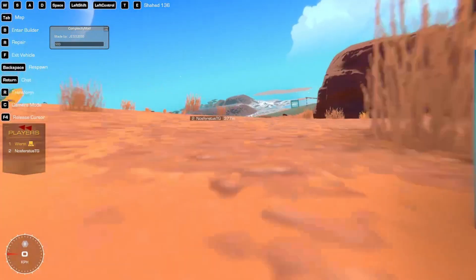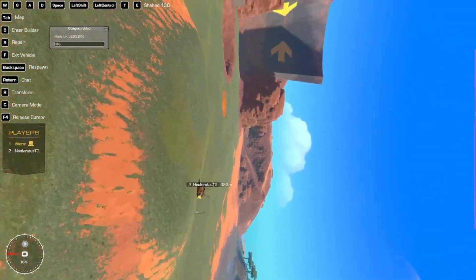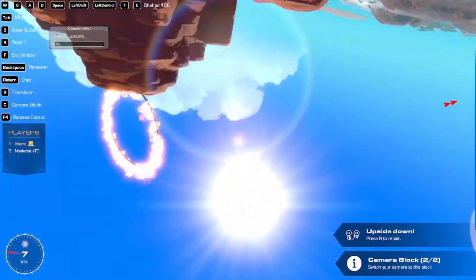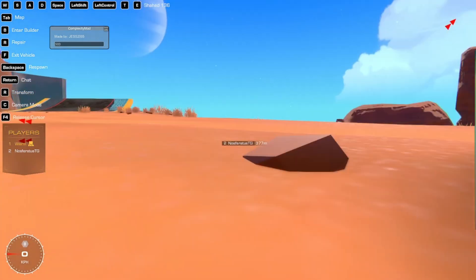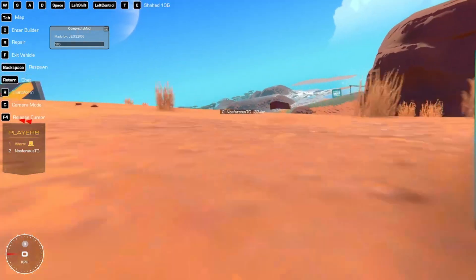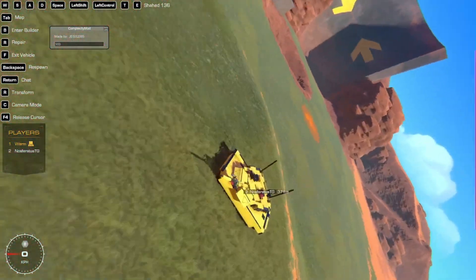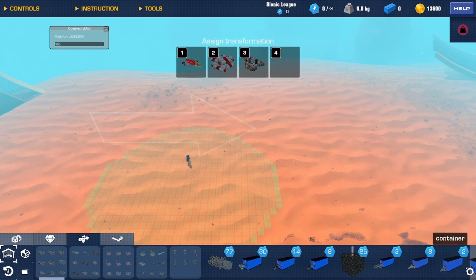Moving on from the FPV drones, which are arguably the funnest part of this kit — the Shahed 131 and 136 are, in real life, Iranian one-way attack drones. If I take out the military speak, it's basically a very cheap gliding missile that you chuck at things. That's all it is. It just explodes — that's all that one-way attack means.